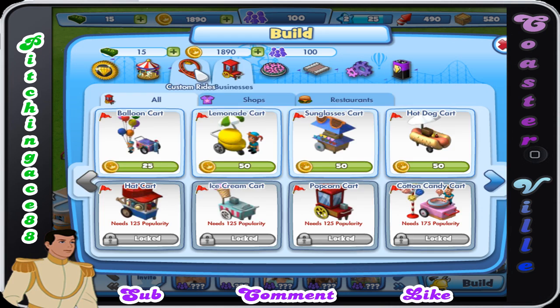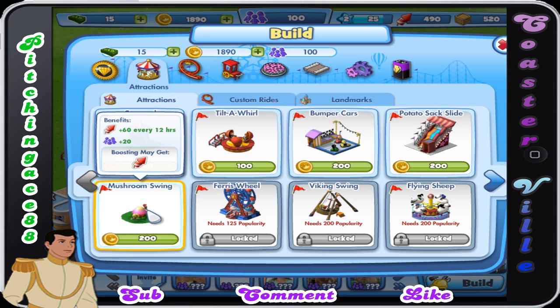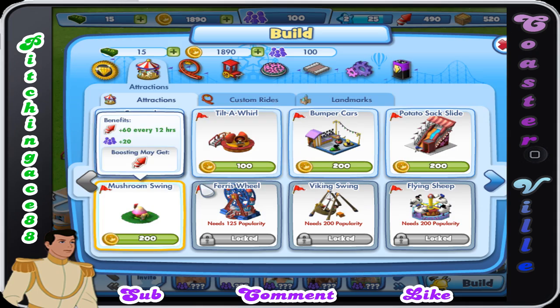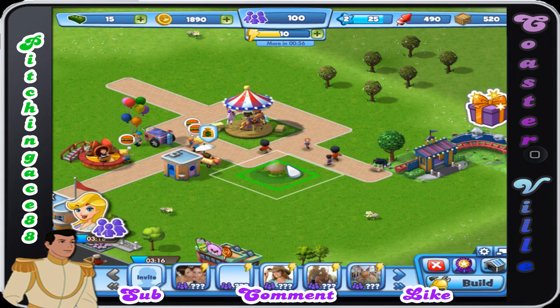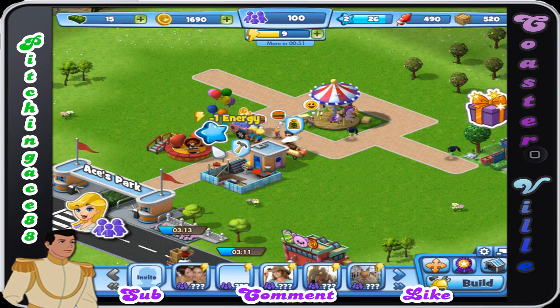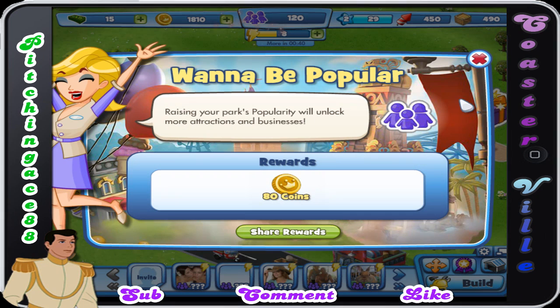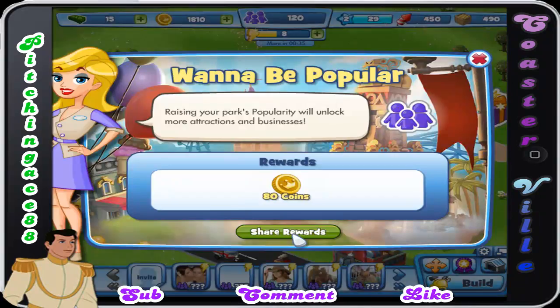Our next objective here is going to be attractions — not nine businesses, we're going to do attractions. Mushroom swing: 60 every 12 hours versus 60 every day, so we want the every-12-hours one. We want the mushroom swing — it's going to be a lot more efficient for us. Let's move this up here, we'll put the thrill rides in the beginning. I'll give a couple, maybe one or two videos showing you just kind of the beginning aspects of the park, and then I'll wait a little bit and play it for a couple days and give you guys update videos on it — maybe once a week, because I'm not going to be able to get on this all the time due to work.